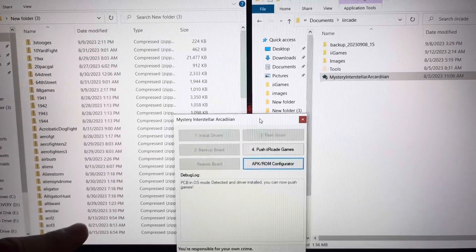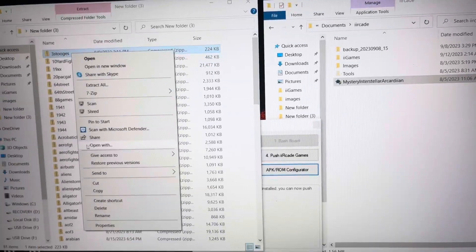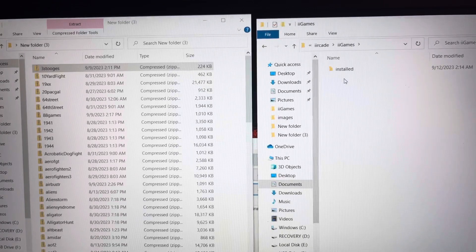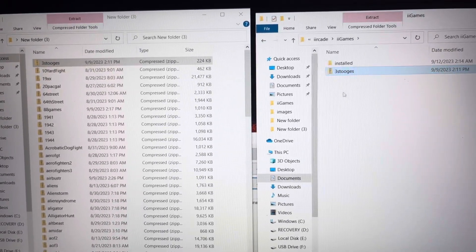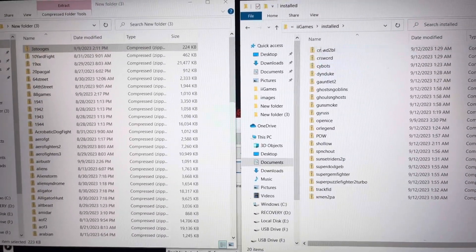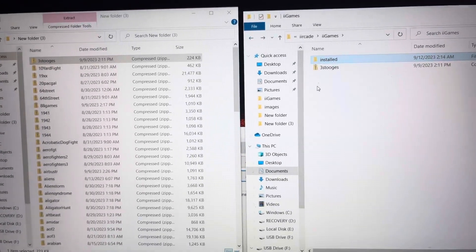These are the pre-made games. I recommend copying one and going into the i-games folder and pasting it there. You can see the games that are already in there, so you just leave it right there next to the installed folder.